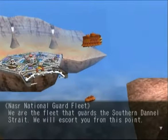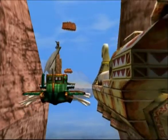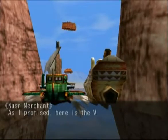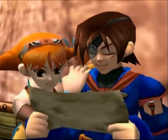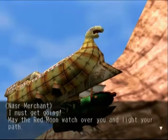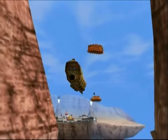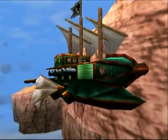We have reached Nasser — this is the fleet that guards the Southern Danelle Strait. They're going to escort our merchant. Our merchant follows up his end of the bargain and gives us the Valuan passport, which is going to get us into Valua. Off goes the Nasser merchant — may the red moon watch over you and light your path. Now we get to go off to Valua, let's not waste any more time. Turning 180 degrees around and it's time to go.